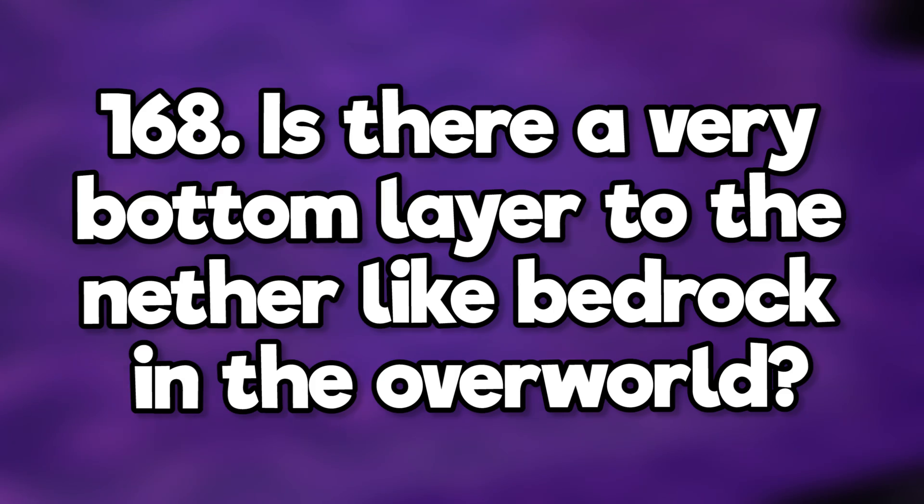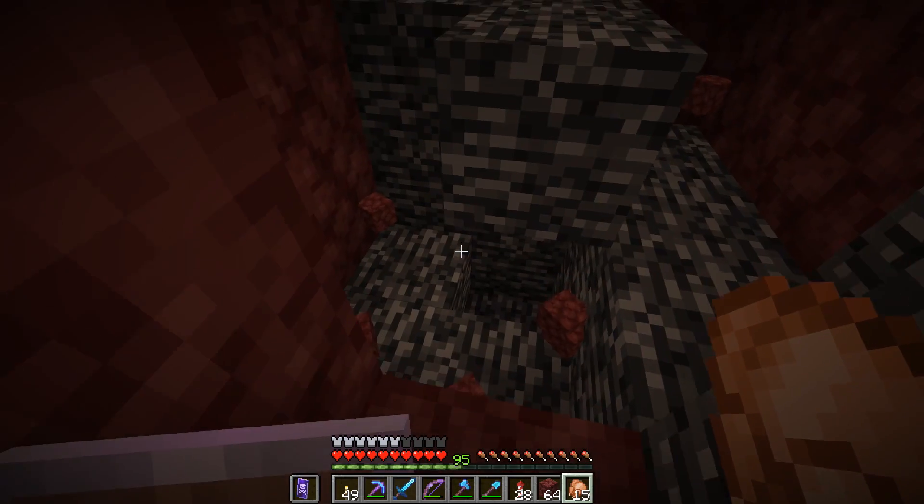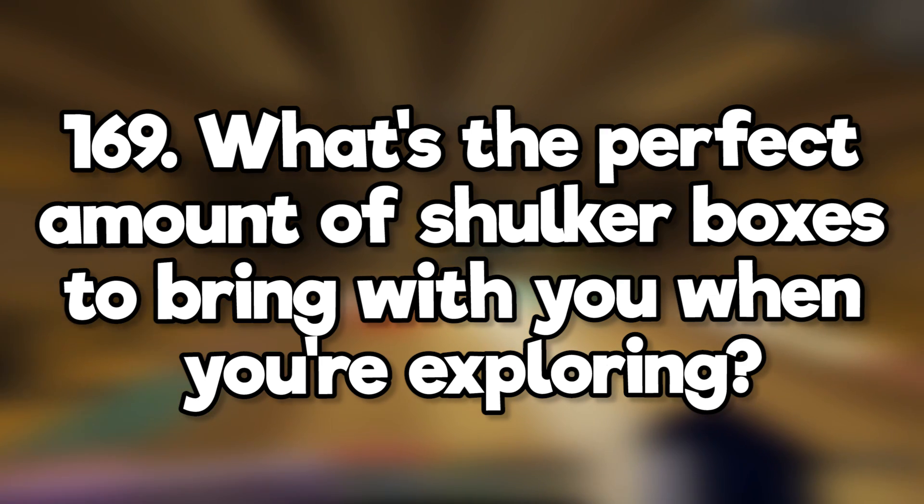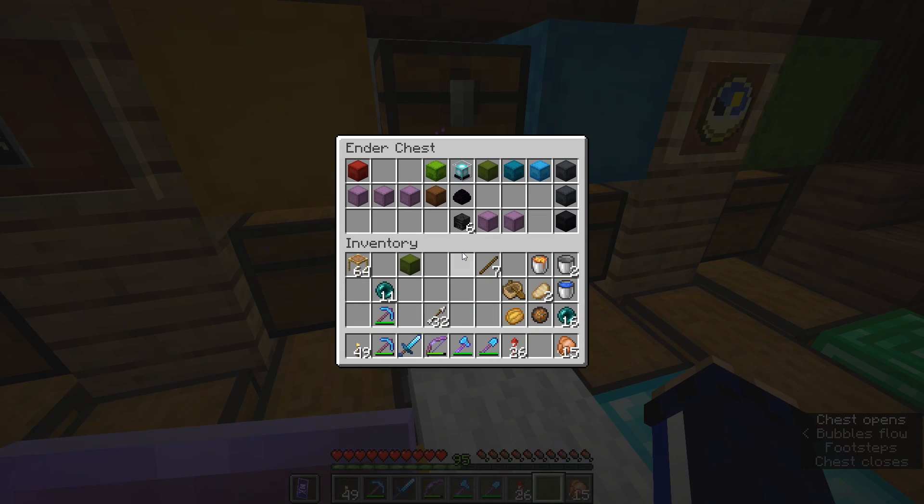Is there a very bottom layer to the nether, like bedrock in the overworld? Yes, the nether has a bedrock floor as well as a bedrock ceiling. What's the perfect amount of shulker boxes to bring with you when you're exploring? Why not bring an ender chest? You've got up to 27 shulker boxes that you could store in a single spot of your inventory.